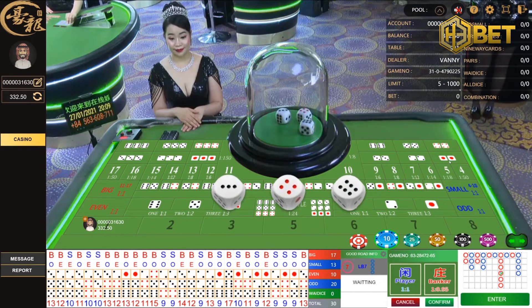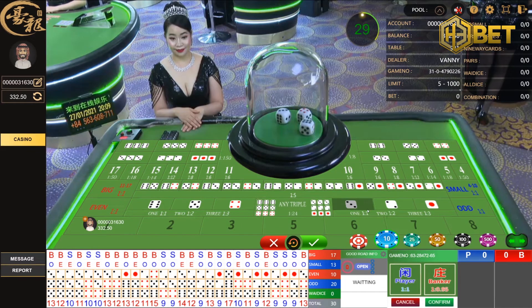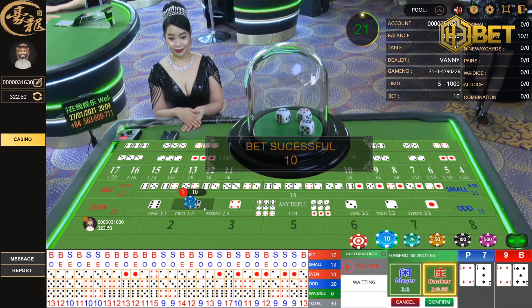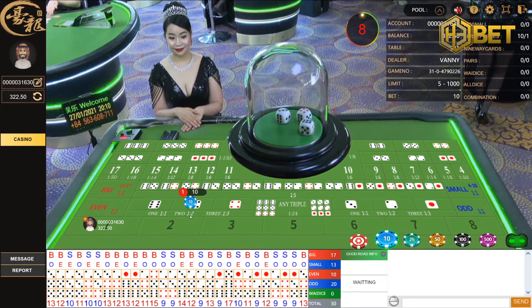If you think guessing big or small is going to be quite difficult, you can also bet on guessing which number a dice will show. For example, if you think you're going to get at least 1 dice showing number 5, just place your bet over here and click confirm to secure the bet. After the dice are revealed, if there is at least 1 dice showing number 5, you win a 1 to 1 payout. If you get 2 dice showing that number, you get 2 to 1. And if you get 3 dice, you get 3 to 1 payout.